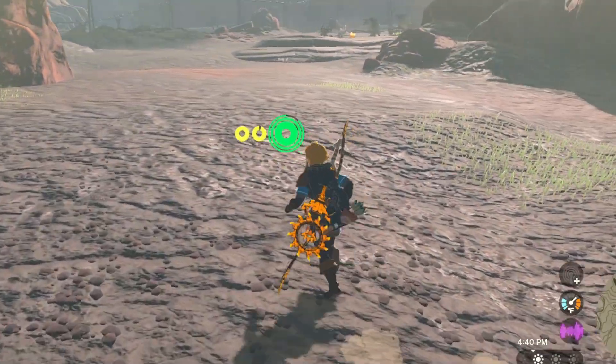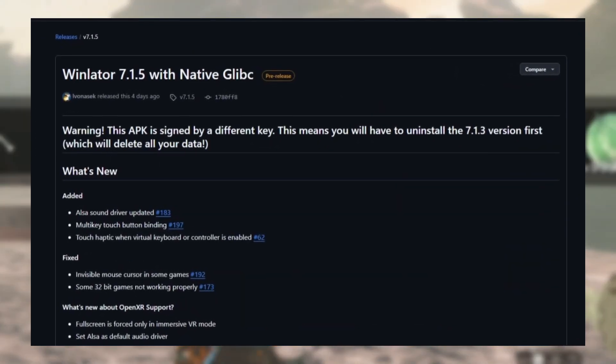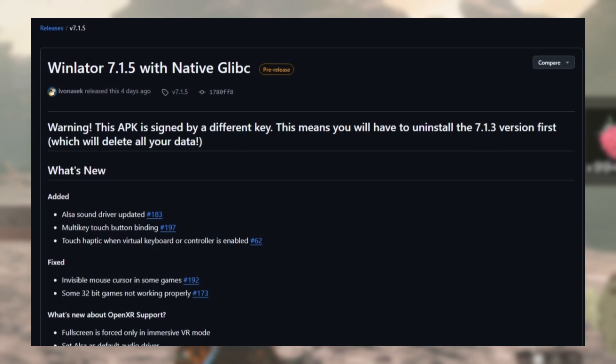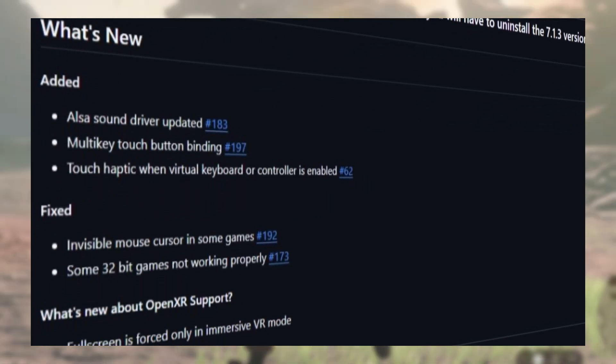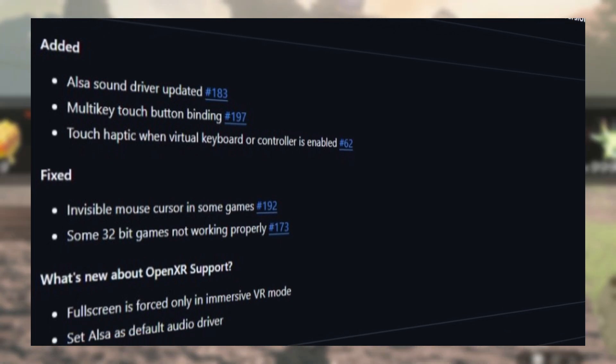Now, still with Winlator — a native GDBC Winlator 7.1.5 got a pre-release. It has updates for the sound driver ALSA, multi-key touch button binding, touch haptics, and some fixes for 32-bit games.